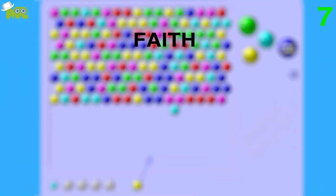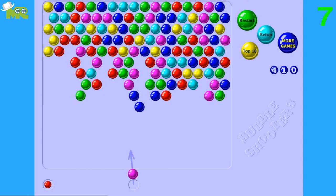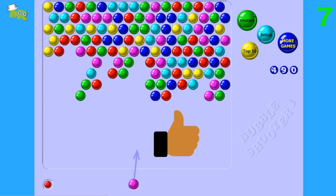Tip 7: Have a lot of faith in your bank shot. A bank shot is when you angle the shooter at one of the playing field walls so that the bubble can bounce off the side walls. It can be quite useful when you're trying to reach harder to reach bubbles where there are a number of same colored bubbles.